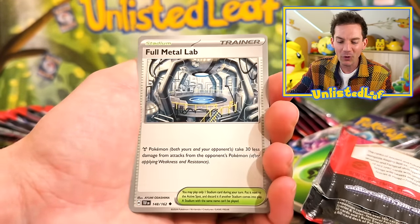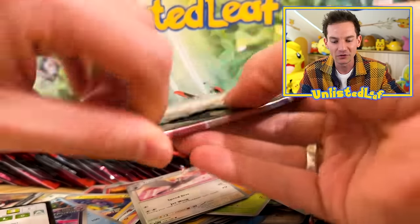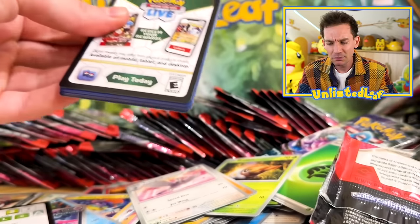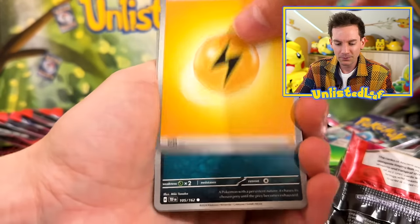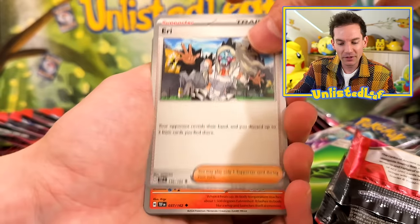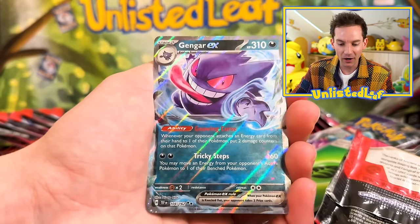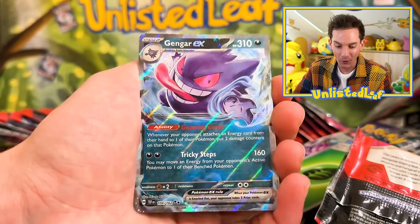The best part is we pulled Iron Crown full art out of my booster box the other day, so now I've got the full art, the Special Illustration Rare, and the EX. Maybe we don't have the regular EX — that's something we're going to go for. We've definitely pulled a regular EX of all the beasts right now, so now we just need the rarer versions. Sinister Scorch, Gengar! I hope that's foreshadowing something.